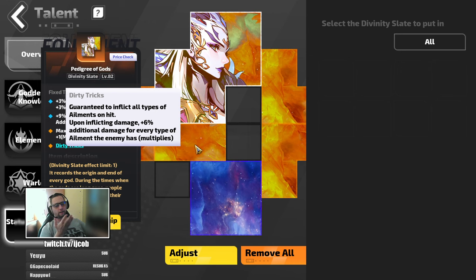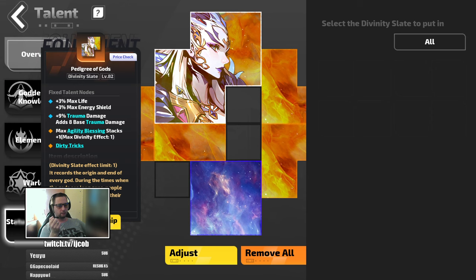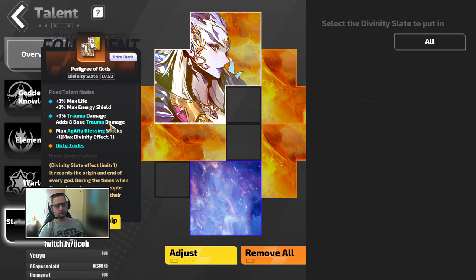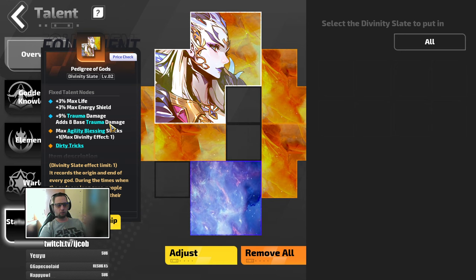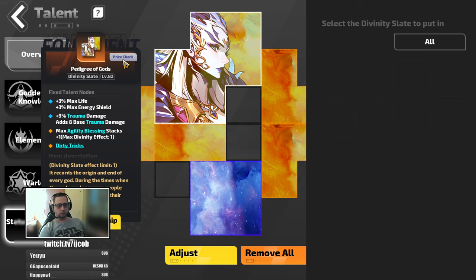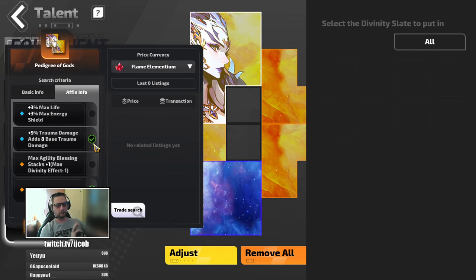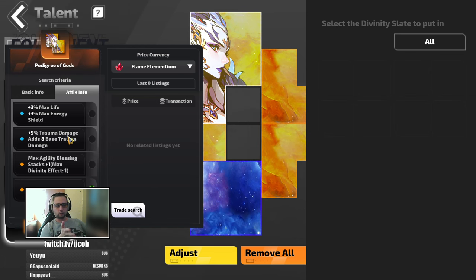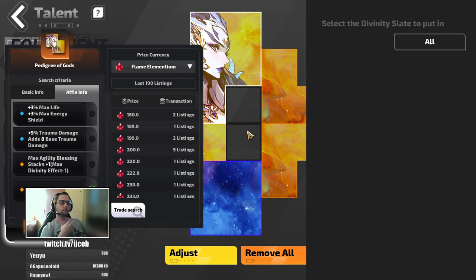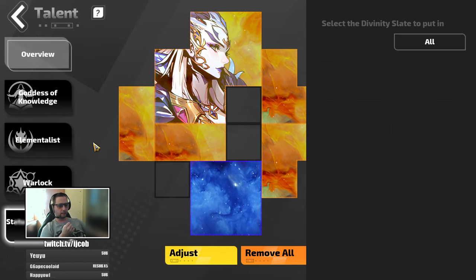Dirty Tricks scales from elements. How I'm getting the elements — as you can see on this pedigree, I managed to get one with base trauma damage, so that allows me to inflict trauma. But that was not cheap — it cost me 500. The only thing you really want on the pedigree is Dirty Tricks, and those go for around 200. Then the base damage for elements you can get from the other slates.